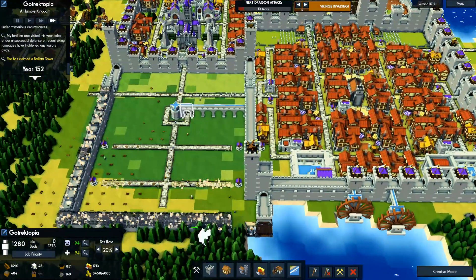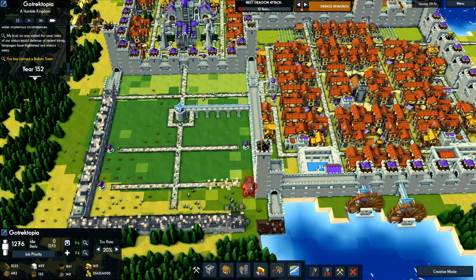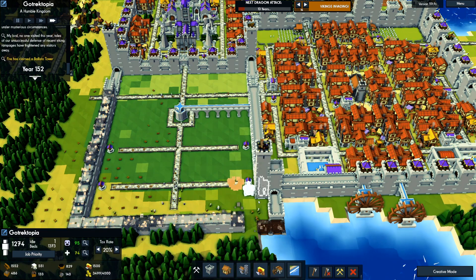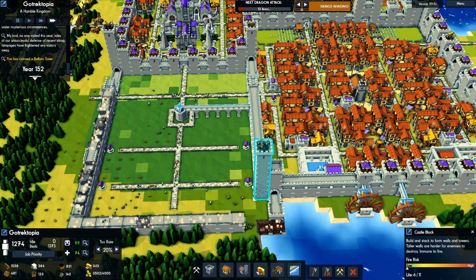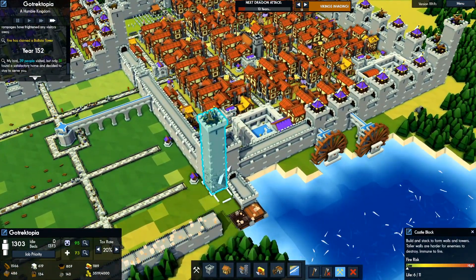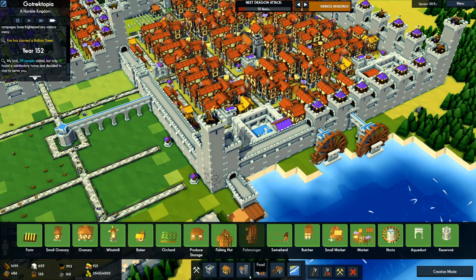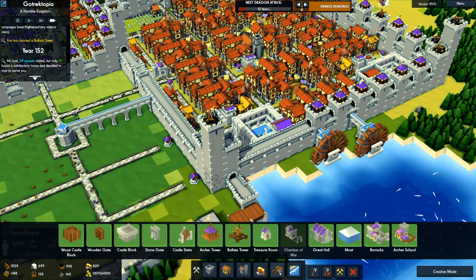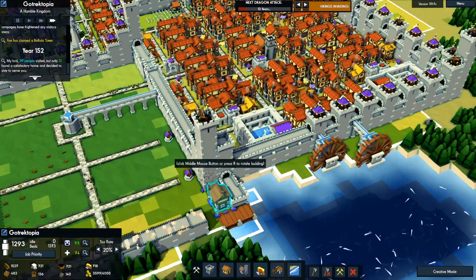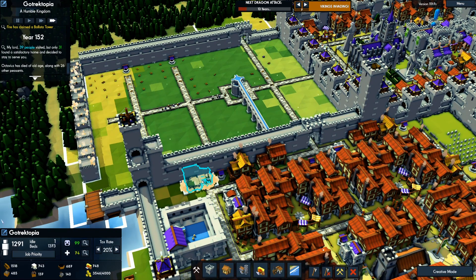Looks like our noria finished. Oh, he slipped by our — no, don't break that! How do we repair that? I guess we'll put a mason there.